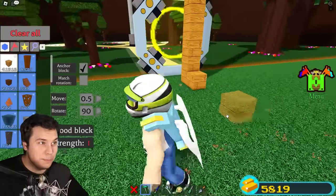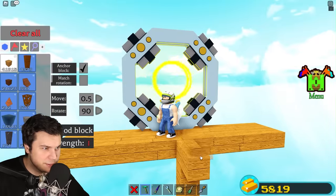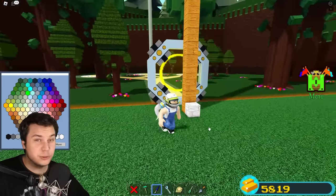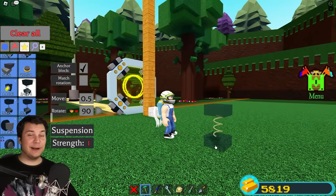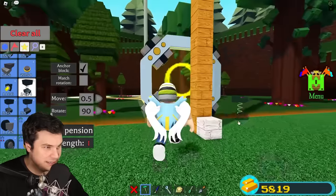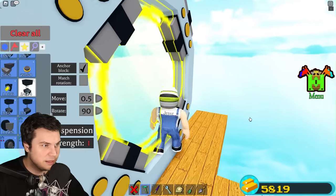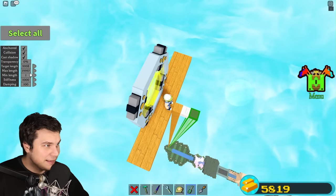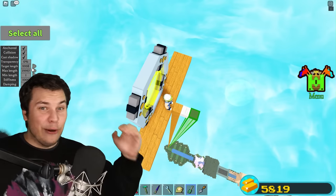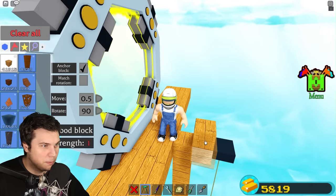First off, we're actually gonna place our other portal and save this entire thing. The next step: we're gonna place our spring, but first we're gonna place a block on each end right here, just like so, so we can make sure to delete these later. Now apparently this is when it's gonna start getting really crazy, and honestly I'm a little bit excited. We're gonna place it on the bottom, then go up here and place it on the top. Right now we have a spring that has a target length of 9,900. We need one more block!